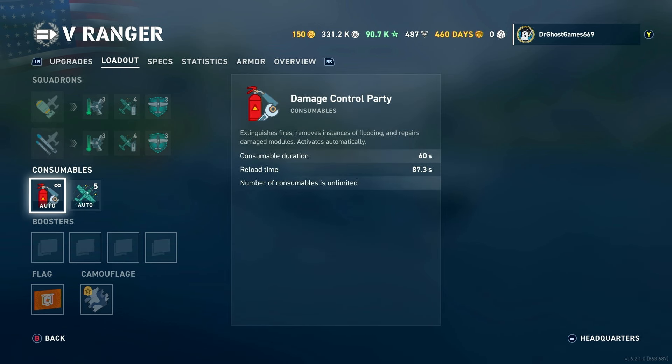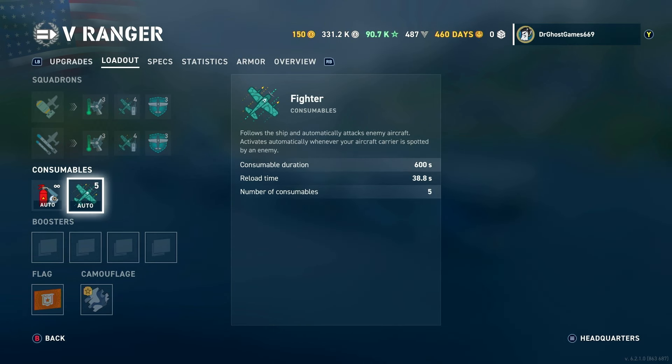Moving on to the final bits of the loadout: we have Damage Control Party, which activates when your carrier gets flooded or set on fire. It lasts 60 seconds with an 87-second cooldown. Either way, you do not want to be getting hit — position your carrier where you won't get attacked but can still send planes out strategically.